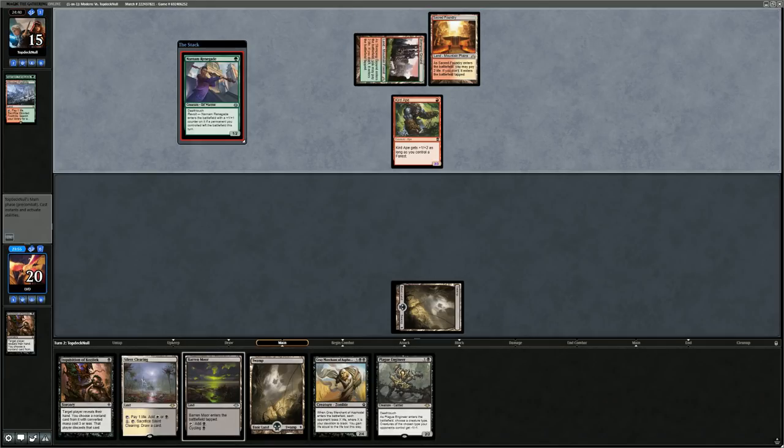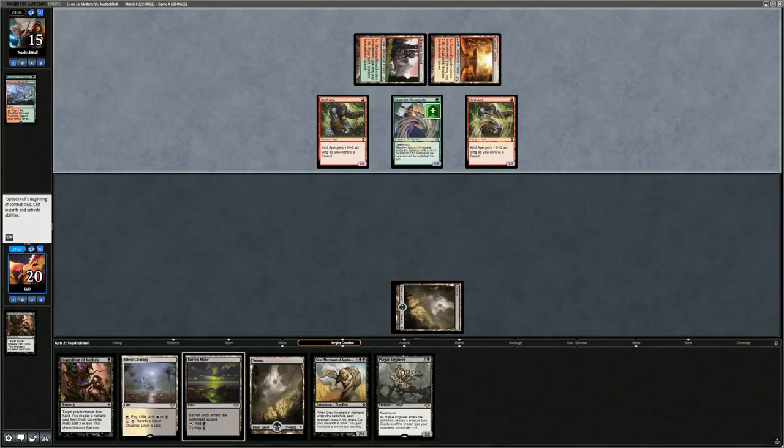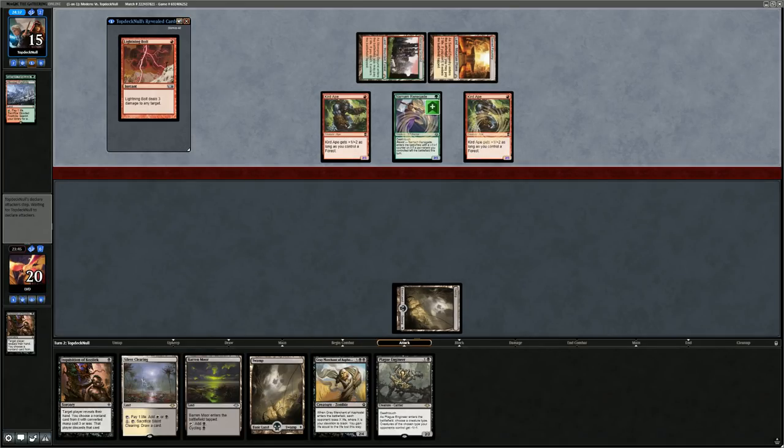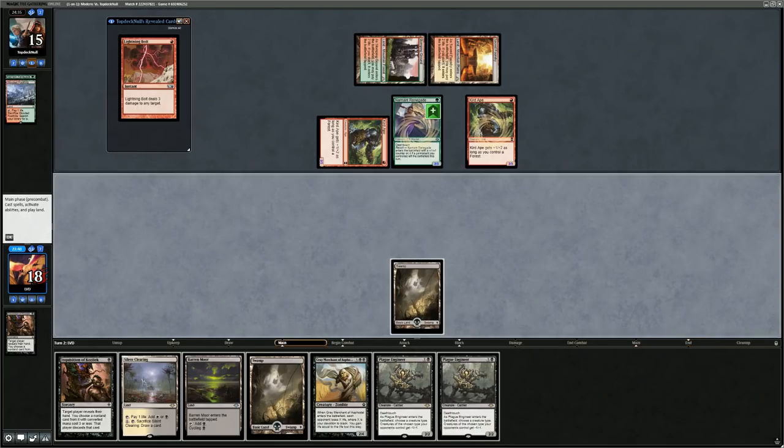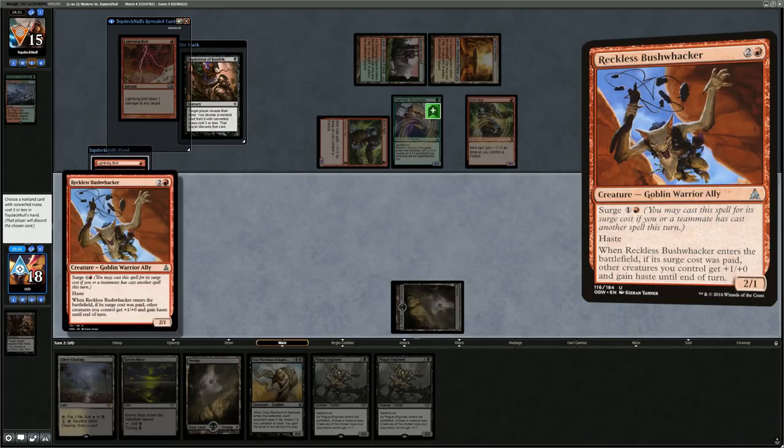Opponent fetches Sacred Foundry, plays Renegade and the Goblin Guide — basically emptying their hand. Lightning Bolt and one unknown card remaining. That's a lot of power and toughness in play. Inquisition again: their hand is Reckless Bushwhacker and Lightning Bolt. The Bushwhacker can be a powerful finisher but needs Surge. Opponent only has two lands, so if we take the Bolt they might not have another spell for a while.